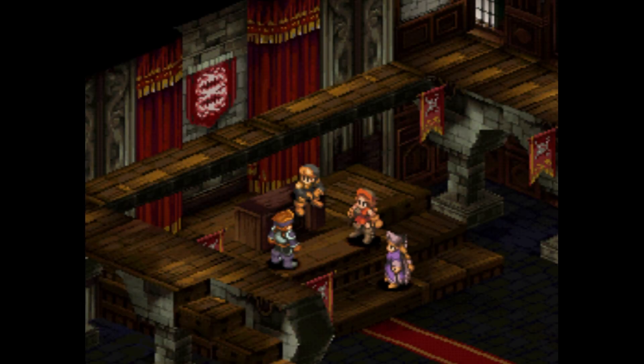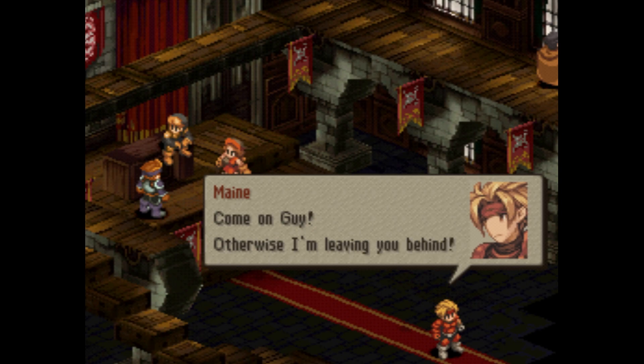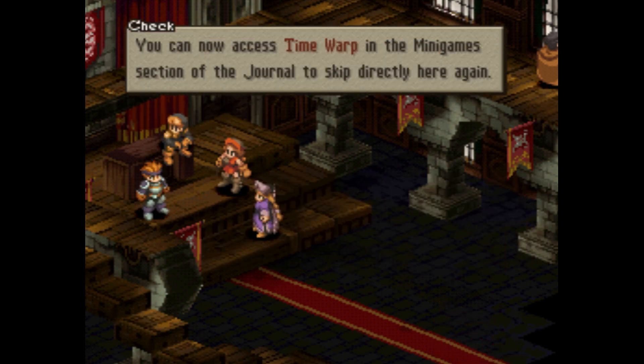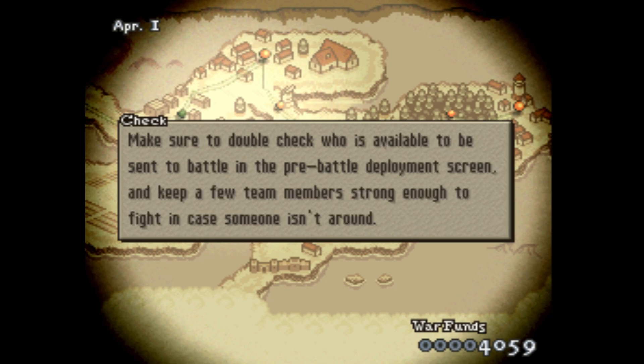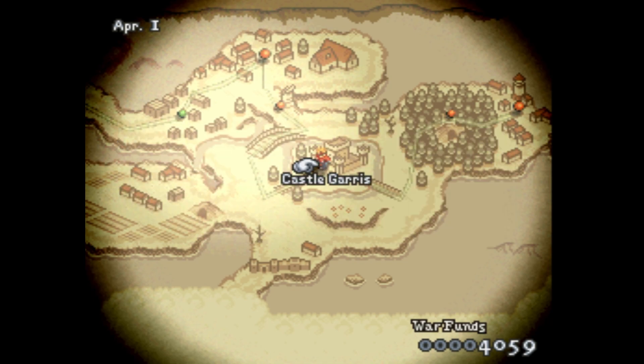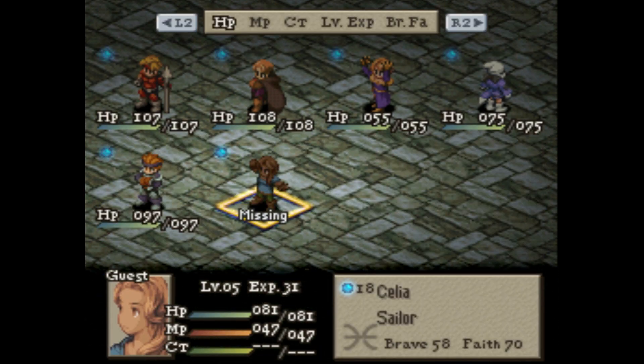So we're just waiting there, and then we're back at the auditorium again. You can now access the time warp in the minigame section of your journal — just skip directly here again. When I read that I was like, what does that even mean? When moving through time, Cillia may not always be available to deploy in battle. Make sure you double check who's available in the battle deployer screens and keep a few members strong enough in case someone isn't around. So they gave us this warning — somehow we just traveled back in time and Cillia is missing.